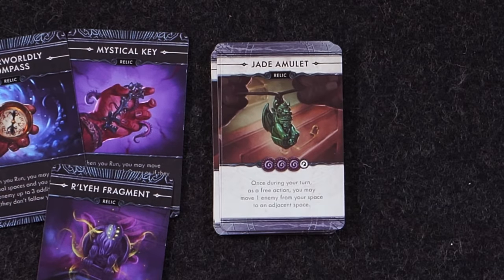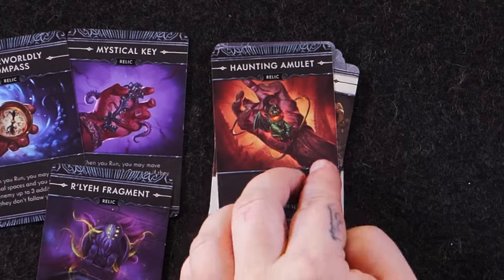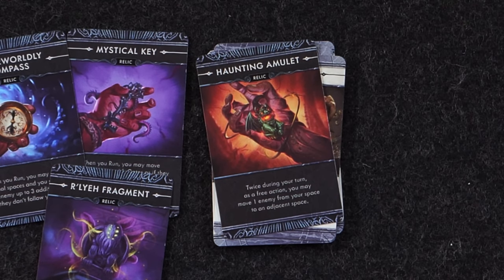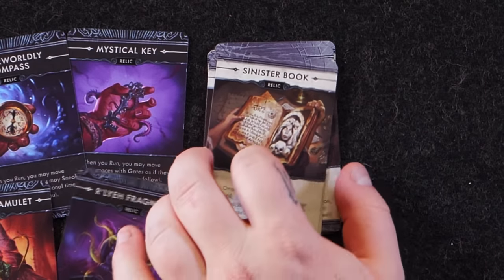Jade Amulet: once during your turn, as a free action, you may move one enemy from your space to an adjacent space — amazing when you're trying to investigate. Its transformed version, the Haunting Amulet: twice during your turn, as a free action, you may move one enemy from your space to an adjacent space. Twice during your turn — tons of manipulation.